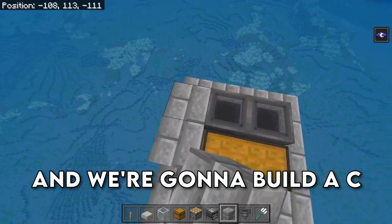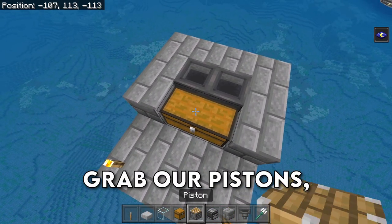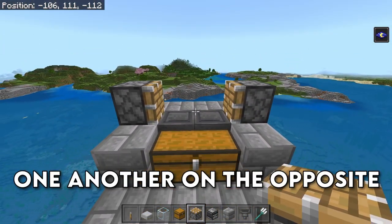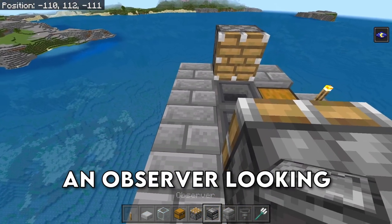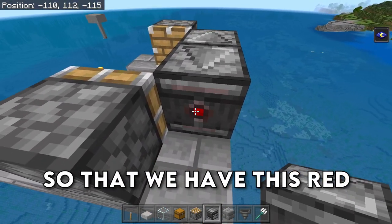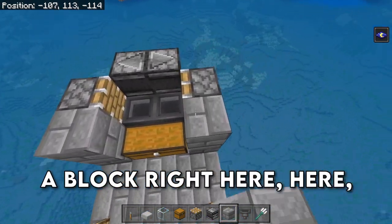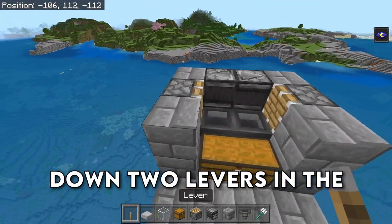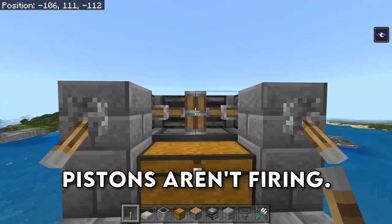Grab your blocks and we're going to build a C shape around the hoppers and the chest, just like this. Then grab your pistons and place down a piston here and a piston here, so that they're looking at one another on the opposite sides of those hoppers. Grab 2 observers and place down an observer looking in this direction and then an observer looking in that direction, so that we have this red dot flashing back and forth. Then grab your blocks and place down a block here, here, here, and here to complete that layer. Go ahead and place down 2 levers in the front of the farm and turn both of those on so that the pistons aren't firing.